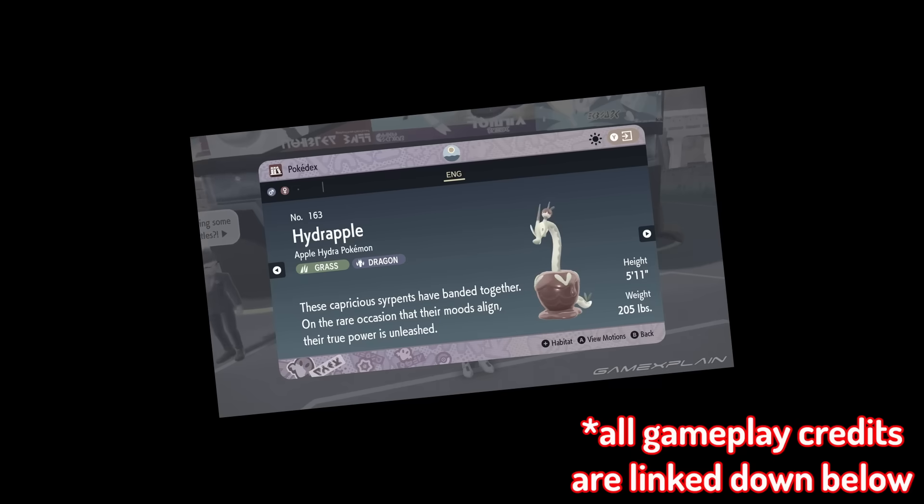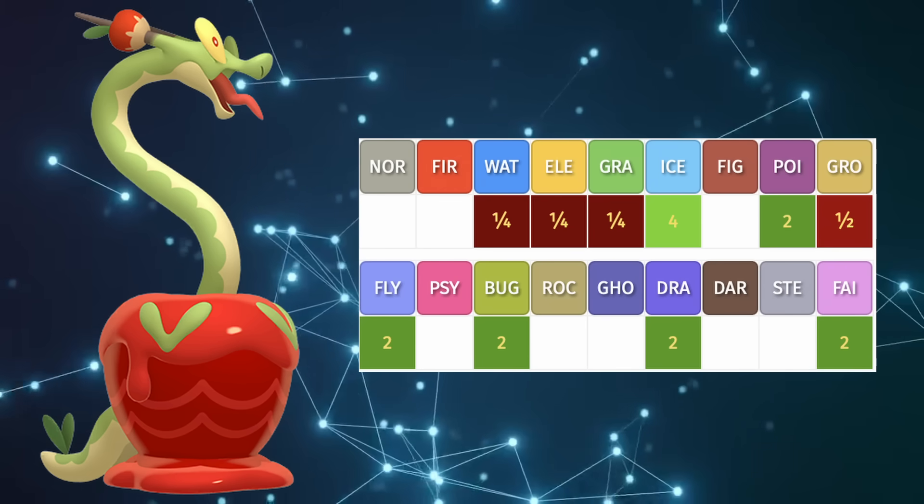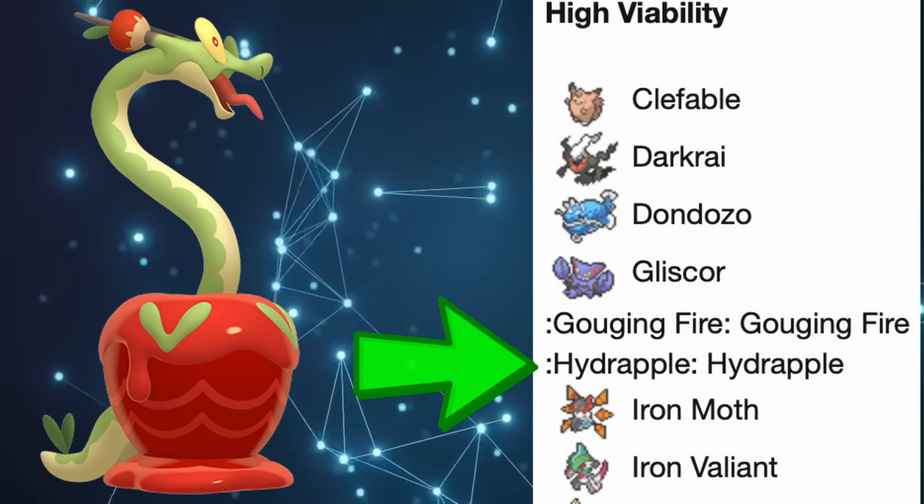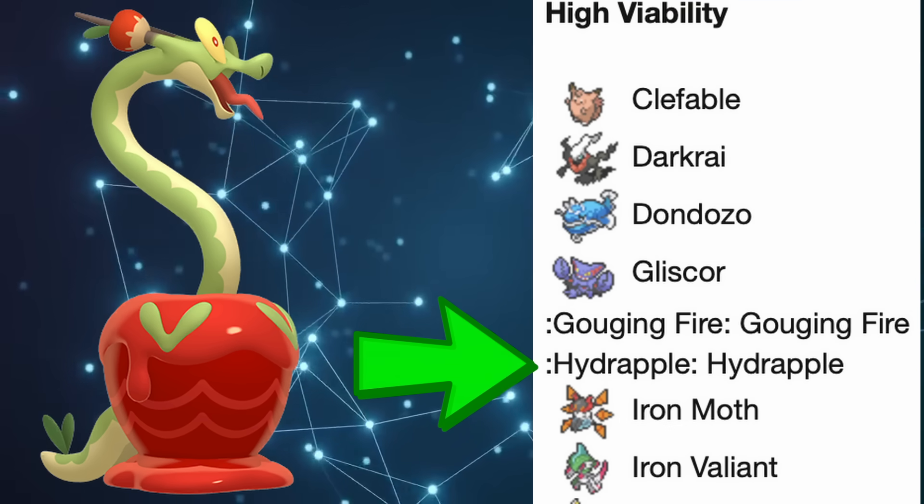However, Hydrapple was instead subjected to one of the worst type combos — Grass and Dragon — that its other evolutions have. With 6 weaknesses, how is a slow yet bulky Pokémon somehow in high viability in Smogon Singles' highest competitive tier, OU?